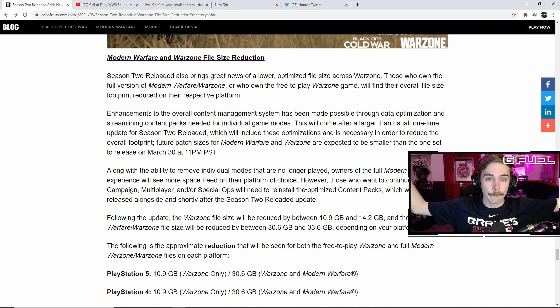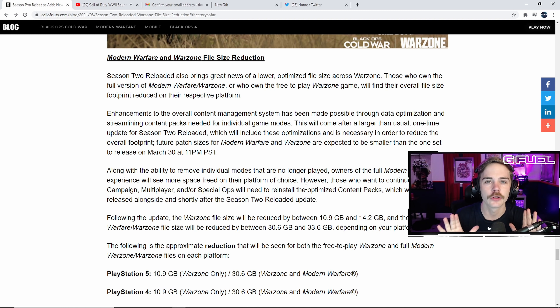Rivas' skills are unparalleled in the continuing search for Adler. Access both operators as part of separate store bundles in Season 2 Reloaded. The ZRG 20mm sniper rifle boasts higher bullet velocity than any other weapon in its class, built to excel at extremely long ranges with fast reload speed and the ability to eliminate enemies with a single shot to the head, chest, or shoulders. It should be a great Warzone rifle, potentially competing with the HDR.